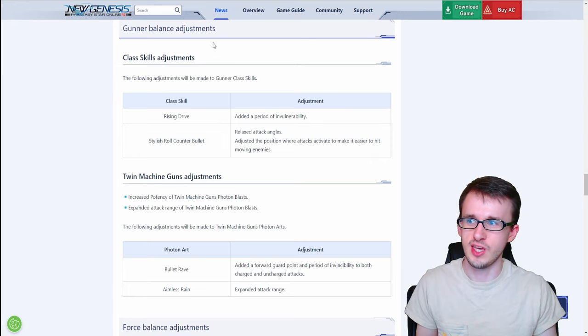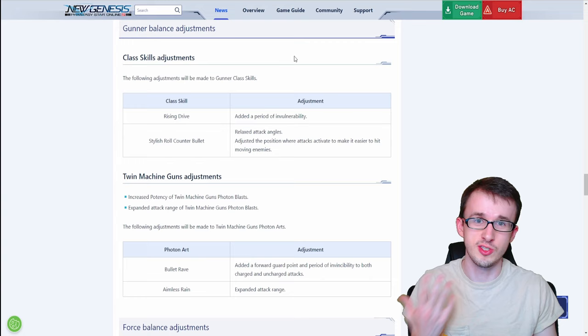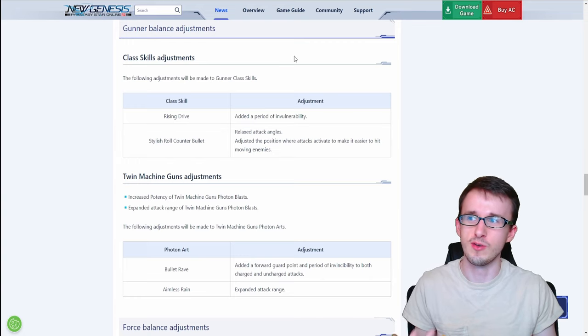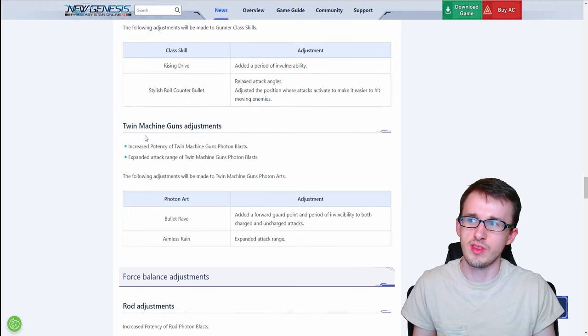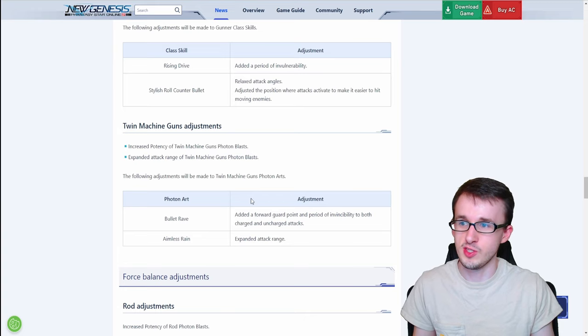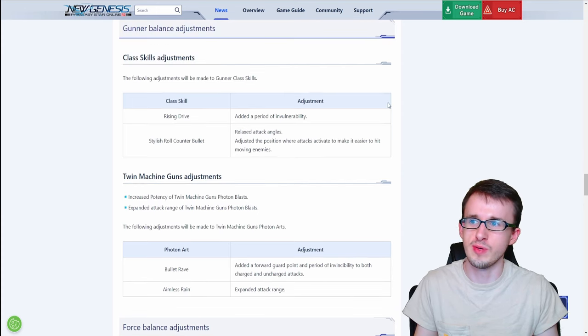Moving on to Gunner, which looks like a small list, but don't forget it also includes all those assault rifle changes since that's also a gunner weapon. For class skills, Rising Drive gets a period of invulnerability, and the Stylish Roll Counter Bullet has relaxed attack angles with adjusted activation positions to make it easier to hit moving enemies. For twin machine gun photon arts, Bullet Rave gets a forward guard point and a period of invincibility for both charged and uncharged attacks. Aimless Rain gets expanded attack range.